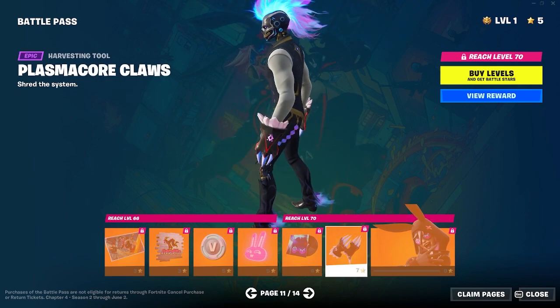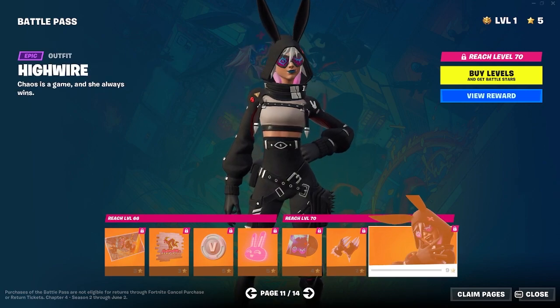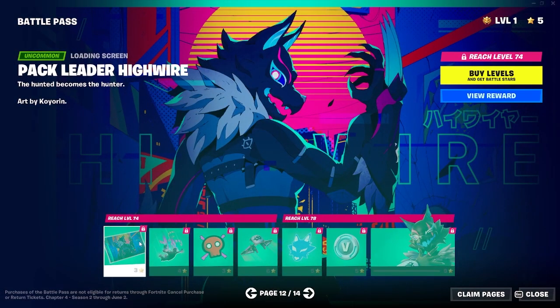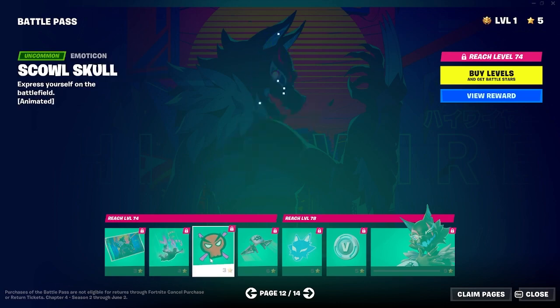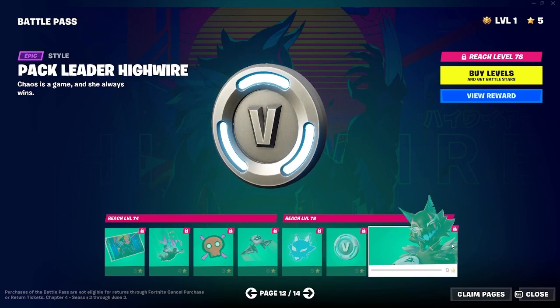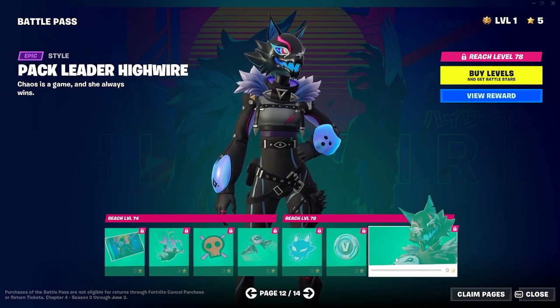That music sounds pretty good — we're just gonna skip over it. Pickaxes, dual-handed kind of. Oh, she's super cool too, I like the vibe of her. We got another loading screen, a glider trail. Motocon glider. Back bling, V-Bucks. Skin — oh, it's like the wolf. I really like that, that's pretty cool.